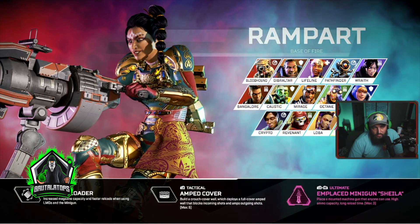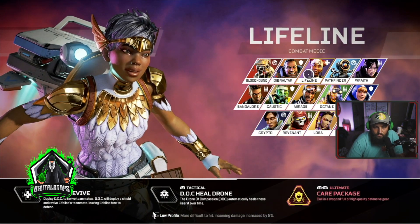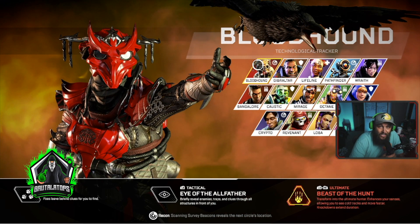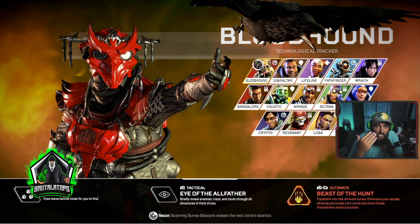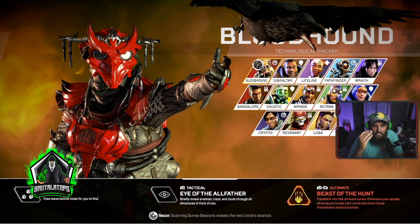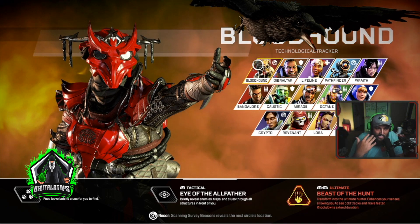Bloodhound fits my style because I'm more aggressive — I want to know where everybody is and then push them. Crypto is more of a passive, defensive recon person. Other than that, Rampart is really good — her barricades are really strong, and her minigun makes her a really strong legend. Everybody who was normally good is still pretty good: Wraith, Lifeline, Gibby. But the standouts for me are Bloodhound and Crypto. Having a recon legend is really helpful, especially in Silver, because people aren't rotating as much. One of the biggest ways to win is to always be in the circle — hit those recon beacons, get inside the circle early, and rotate super early to avoid getting trapped in the storm.